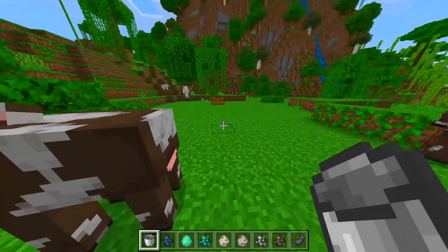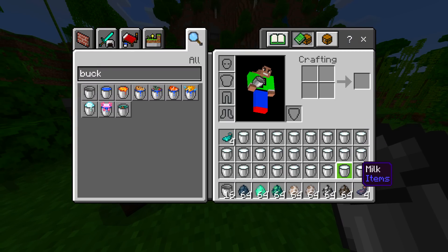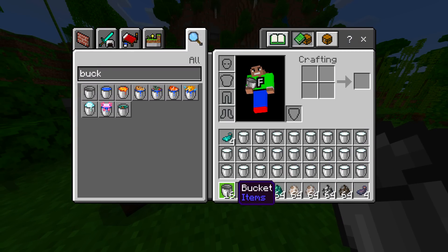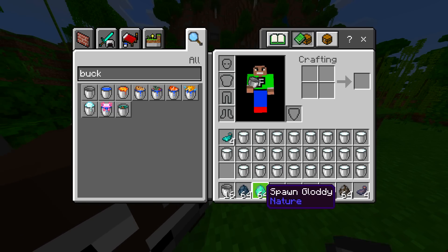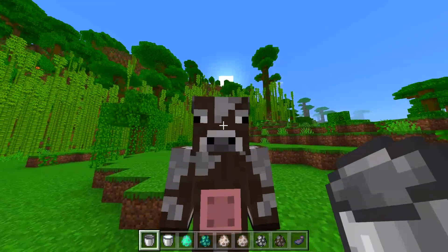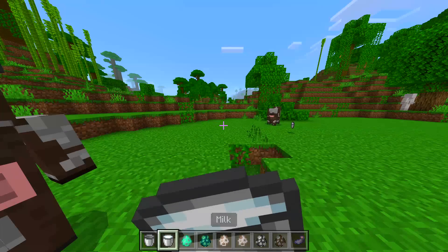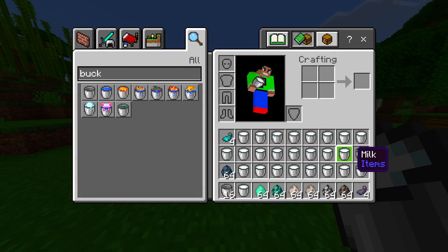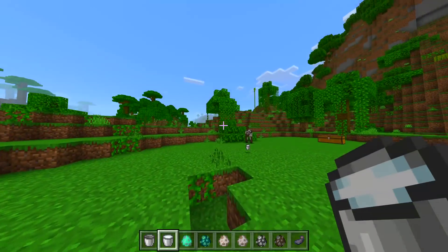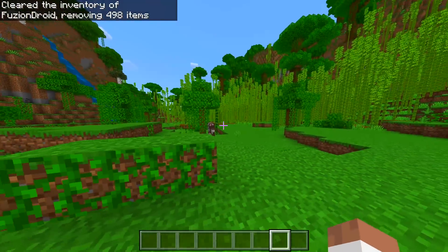It actually took a while, but it went into our inventory — so you CAN milk Cow Man! We can drink it as well, that makes sense. We now have a lot of milk in our inventory. You can milk it the same way as a normal cow — very very interesting!